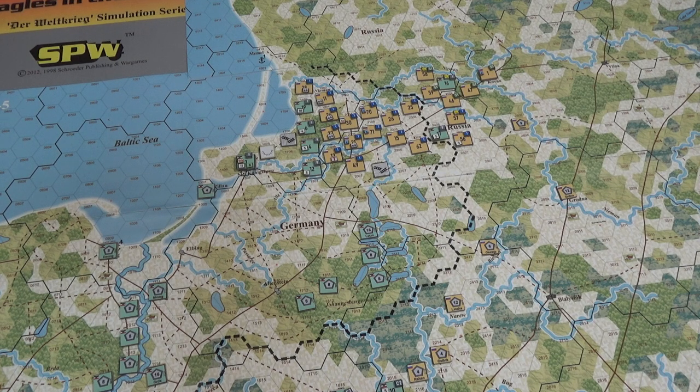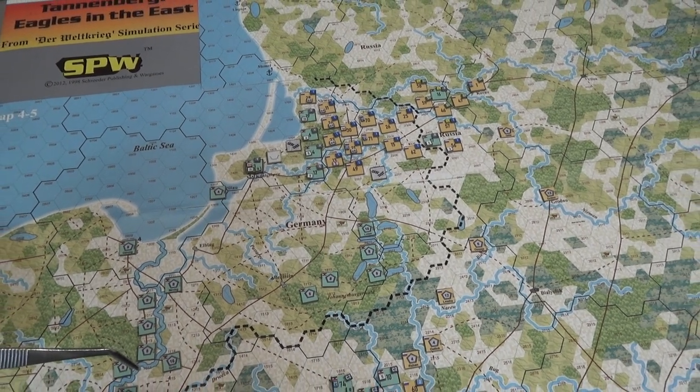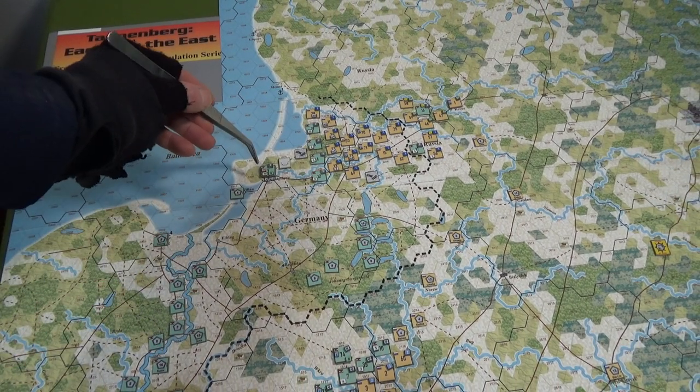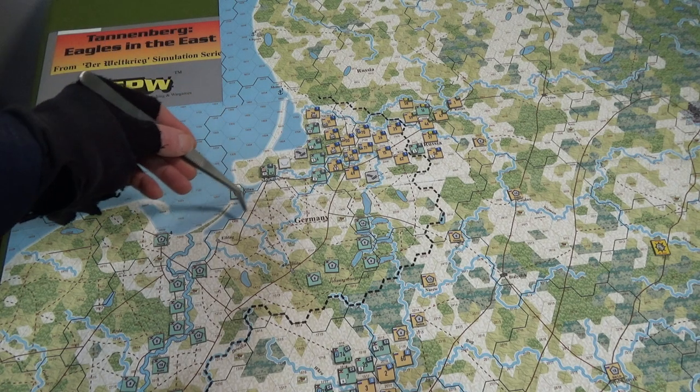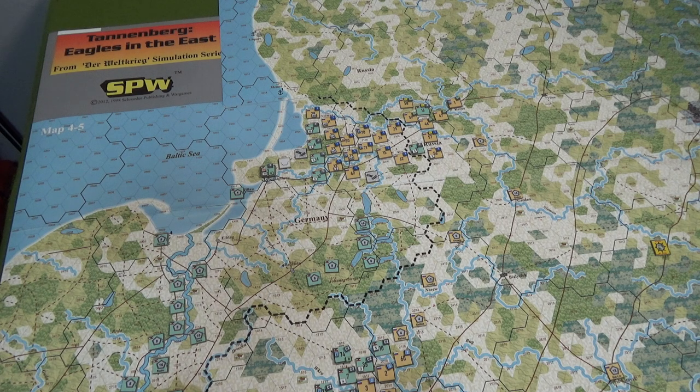I'll zoom in a bit more. There are a couple of things I'm going to do. I'm going to zoom out again so you can see. The first move is I'm going to create a couple of Core HQs over here — one's going to go over to here and one's going to go over there.